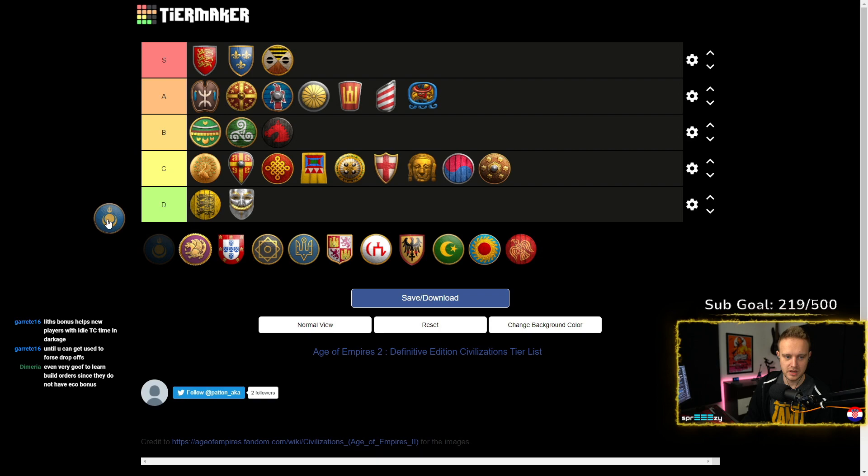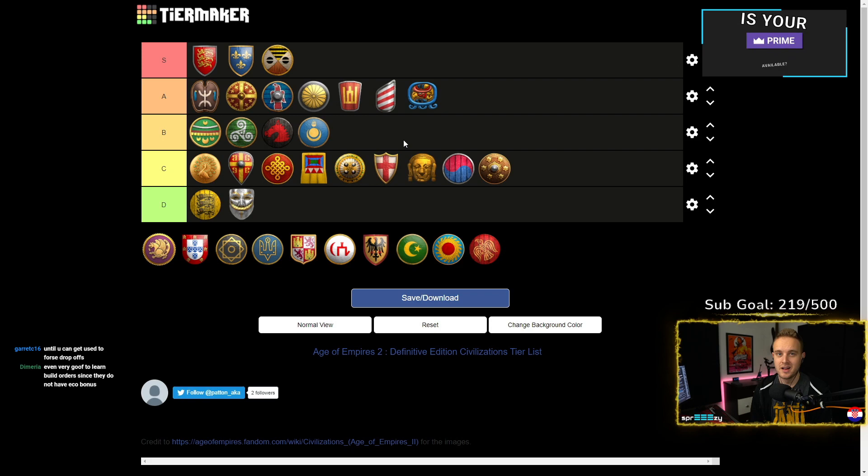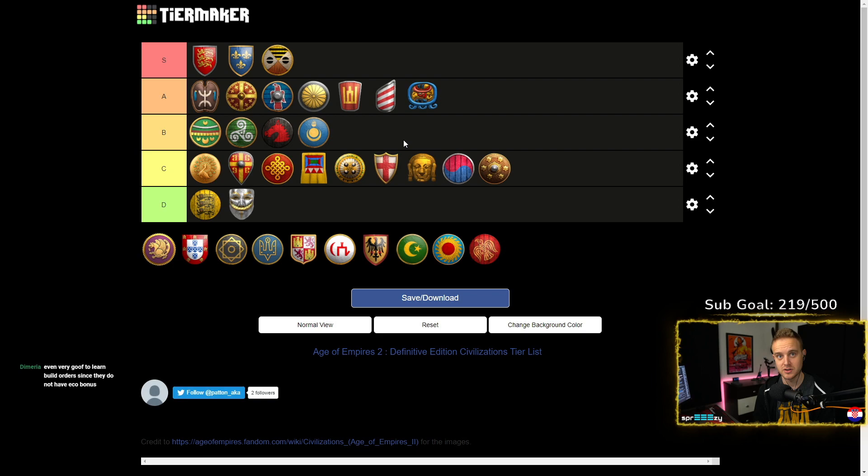Mongols — I would say B. All the Cav Archer civs I cannot give S tier because we noobs cannot control Cav Archers. We lose too many Cav Archers because we cannot handle the micro required. Once you have a Cav Archer army, you have to be controlling it all the time. If you start losing Cav Archers, they just go to waste — they're super expensive to upgrade because you need stable tech, blacksmith, and range. The Mongols have a full eco bonus with being able to hunt animals faster, which buffs your Feudal Age time. But I would say stay away from Mongols at the very start and try to learn them later as you get better.